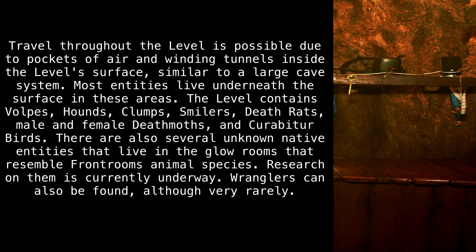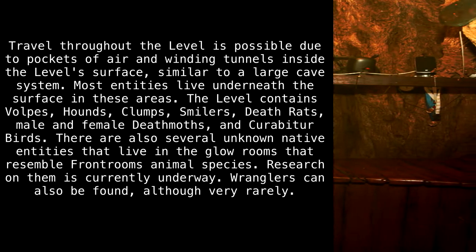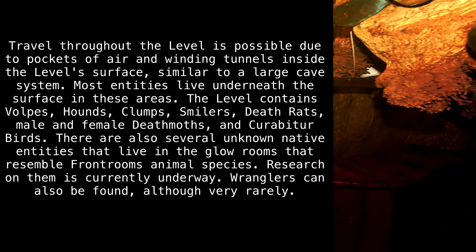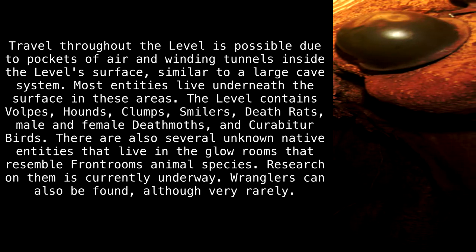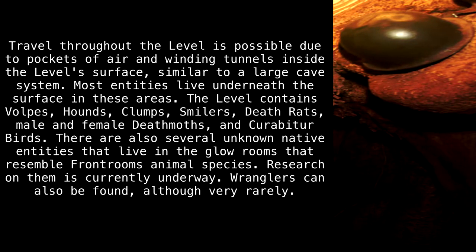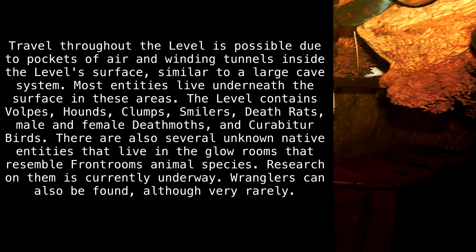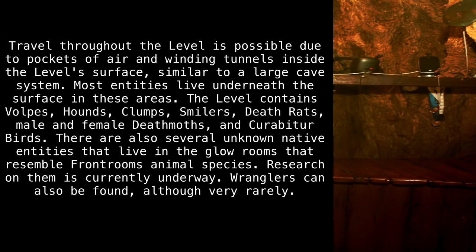Travel throughout the level is possible due to pockets of air and winding tunnels inside the level's surface, similar to a large cave system. Most entities live underneath the surface in these areas. The level contains vulpes, hounds, clumps, smilers, death rats, male and female death moths, and kirabiter birds. There are also several unknown, native entities that live in the glow rooms that resemble front rooms' animal species. Research on them is currently underway. Wranglers can also be found, although very rarely.